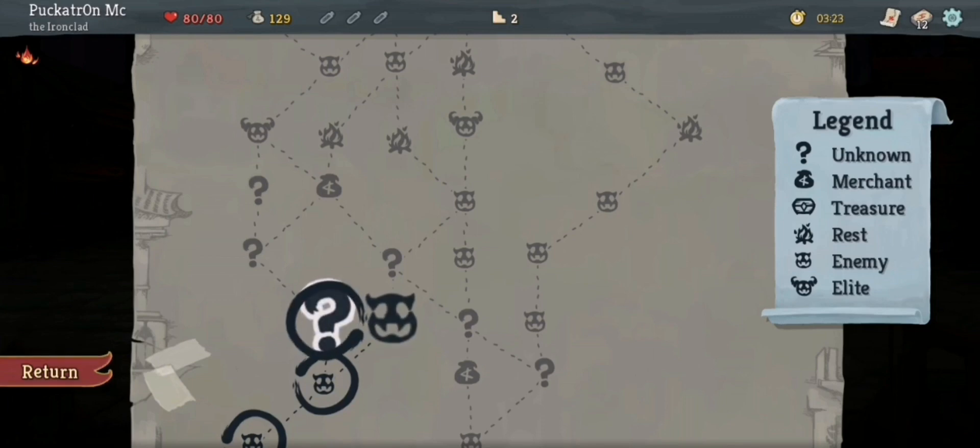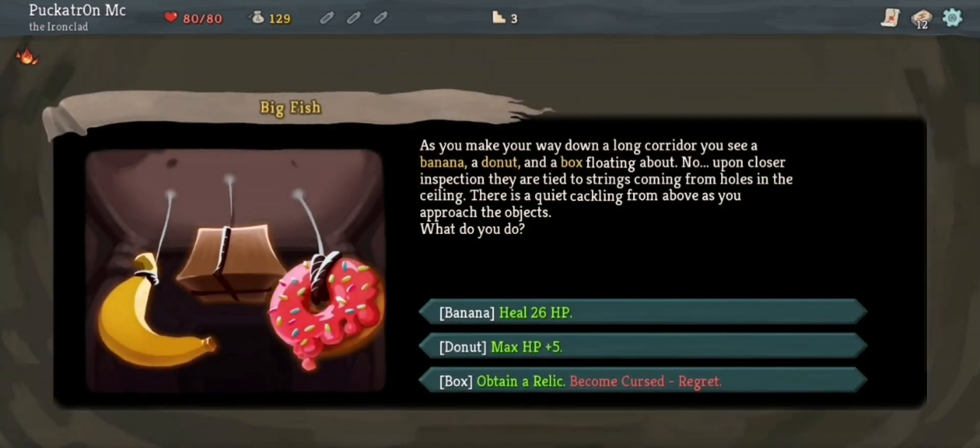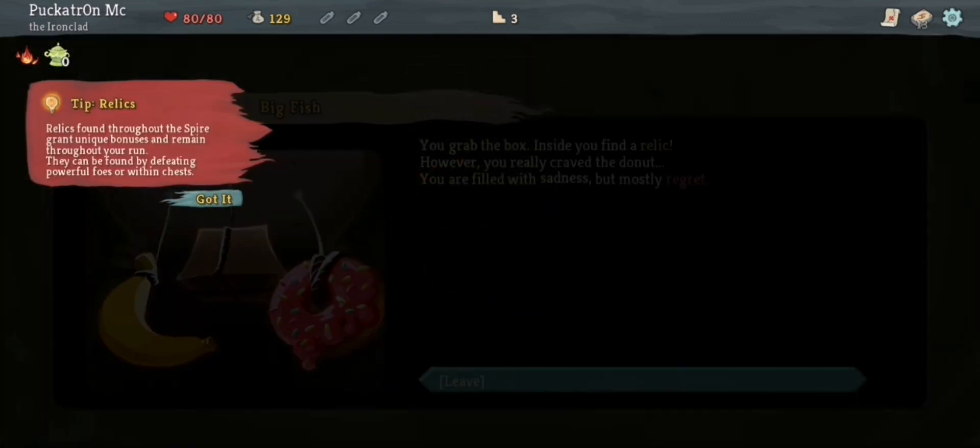Now I'm going to go for this random event. As you make your way down a long corridor you see a banana, a donut and a box floating about — upon closer inspection they are tied to strings coming from holes in the ceiling. There's a quiet cackling from above. Heal 26 HP — well I'm on full so I don't need that. Max HP plus five — I don't really want that. So I'm going to obtain a relic and become cursed with the Regret card. Relics found throughout the Spire grant unique bonuses and remain throughout your run.